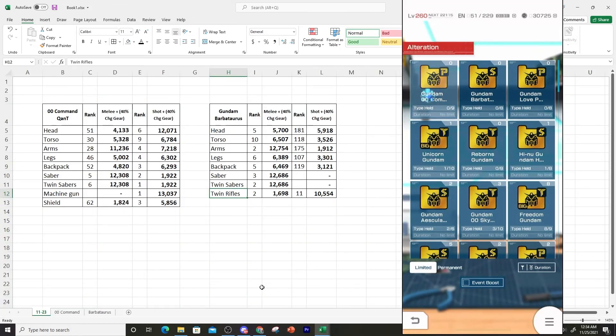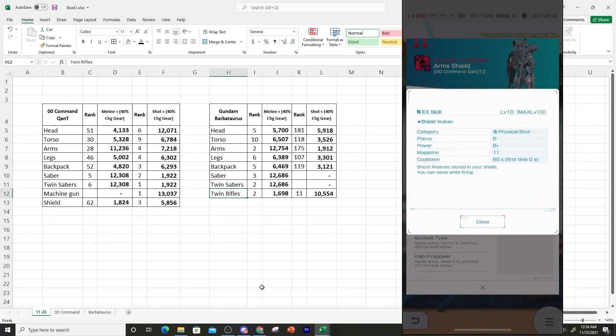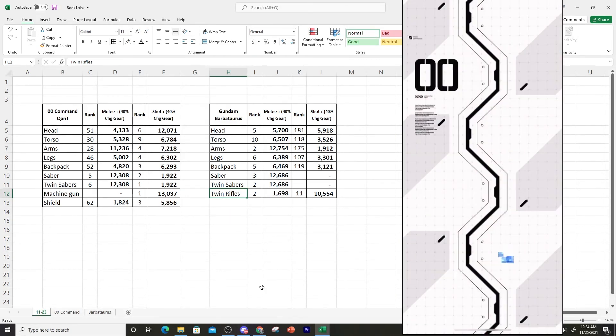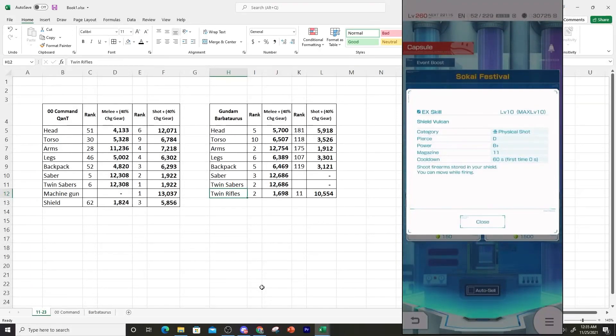For the alteration of the Command Quanta, I don't have too many parts I'd specifically want to alter. Let's check the shield — it does have some pretty good stats, pretty generic from what we've seen. Gundam Type and Heavy Armor plus High Firepower is a decent combo, though maybe Ace Exclusive would be a bit better. The stats are solid — look at that armor. The EX is your generic shield, nothing too spectacular. If you alter it, you'd get the extra magazine and go from B+ to slightly better, but you don't really need to alter it.